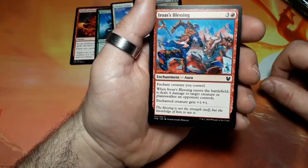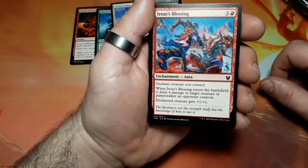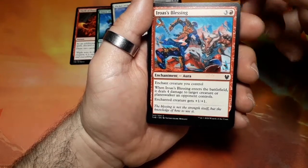Aero's Blessing, four drops. When Aero's Blessing enters the battlefield, it deals four damage to target creature or planeswalker an opponent controls. Each enchantment creature you control gets plus one plus one.